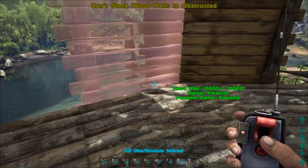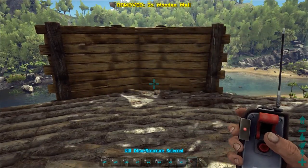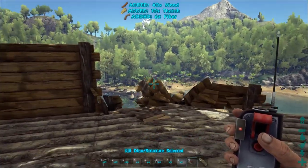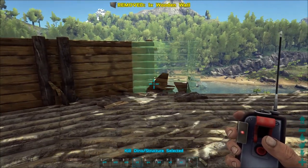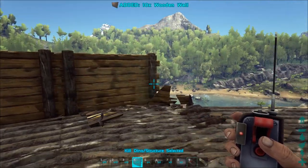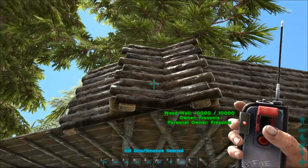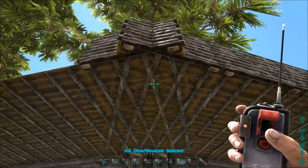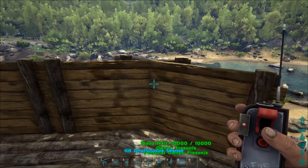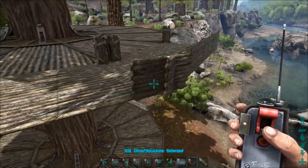On the outside you can't place walls directly — it shows as obstructed. But the other way around works! If you place the left wall first, you can then place the right one. If you place the right one first, you can't place the left. So the trick is: place the left one first, then place the right one. Looking from the outside, this looks awesome — you get walls closing off the extended ceilings. So you can extend two ceilings out and then place walls to close them off.